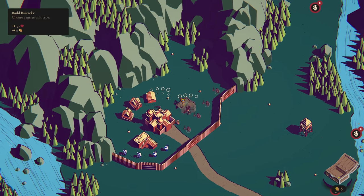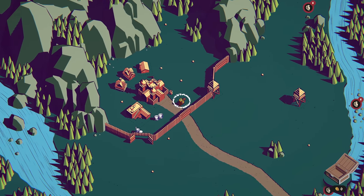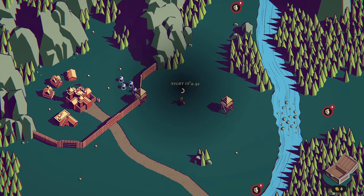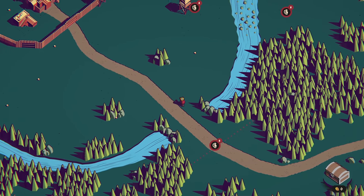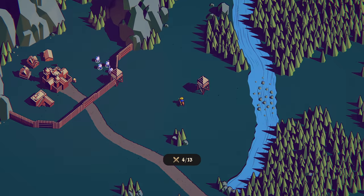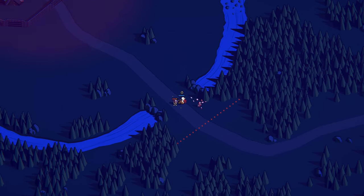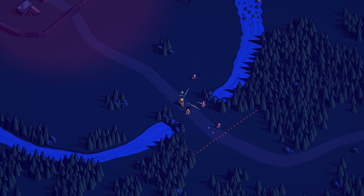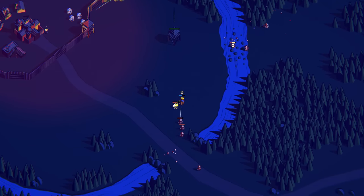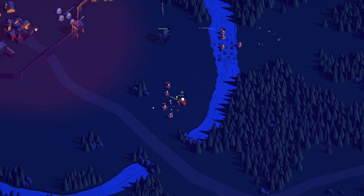I'm going to try and build from the center out. I'll throw down another tower here, then bring these guys to this location. I think this is going to be okay. I'm going to focus on this southern group. Let's use my special to quickly get through a couple of them.